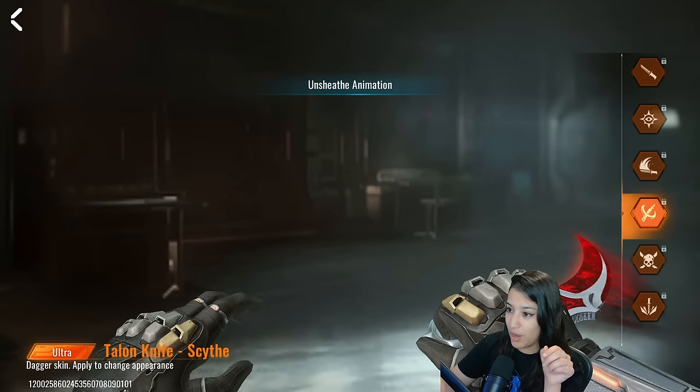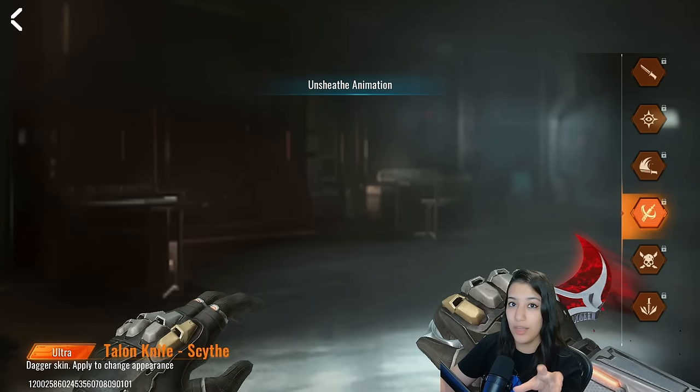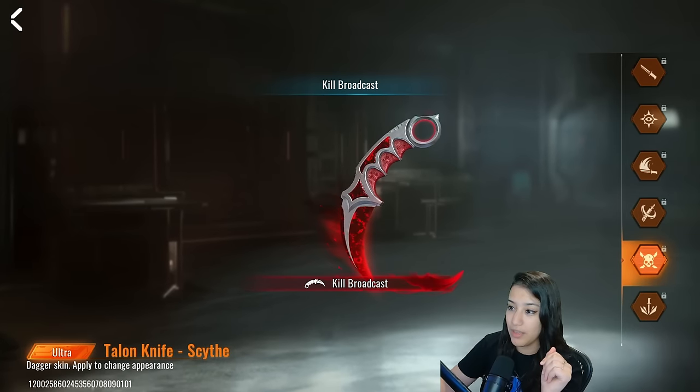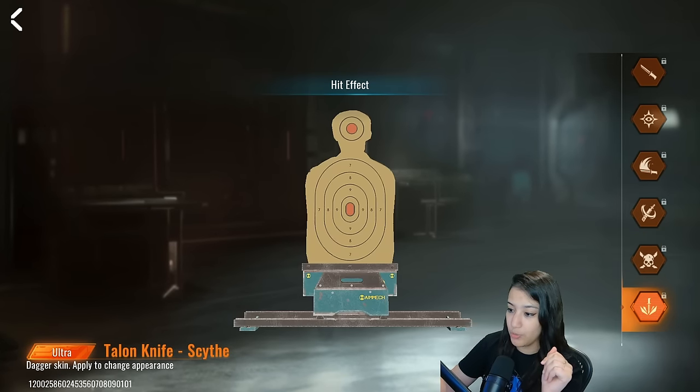We have the unheath animation, which is basically the animation that you get when you swap from gun to melee, so that looks very clean. We have a kill broadcast of course, and then also we're going to have a hit effect — a red slashing hit effect, which looks very, very nice.